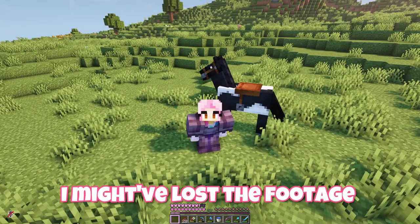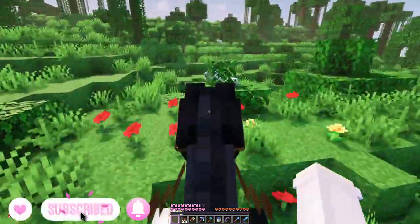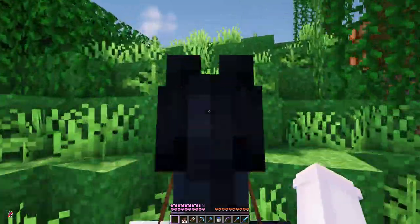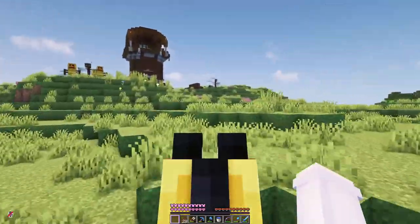I might have lost the footage of me taming her, but this is Cow — she has kind of a cow print. There are quite a few horses around here but I chose her because she's speedy and she has pretty good hearts. I haven't actually tested her jumping yet — wait, that was kind of good. I think she's good at jumping too. Now our trip to go get acacia wood should be very quick.